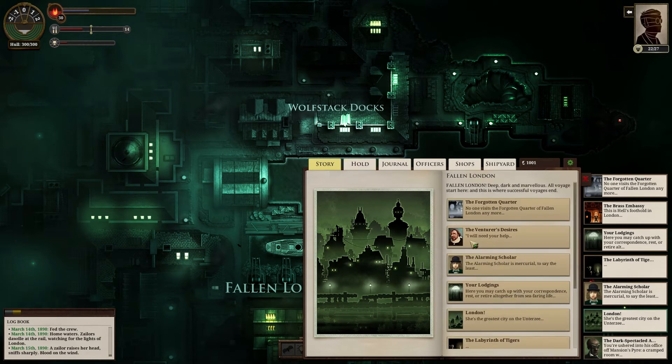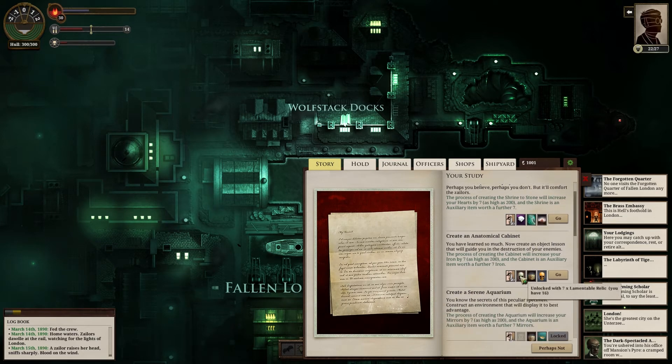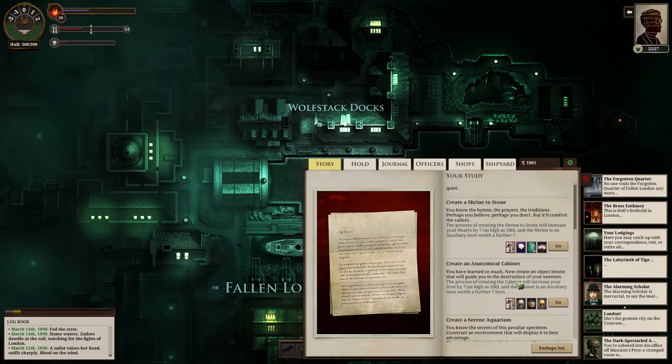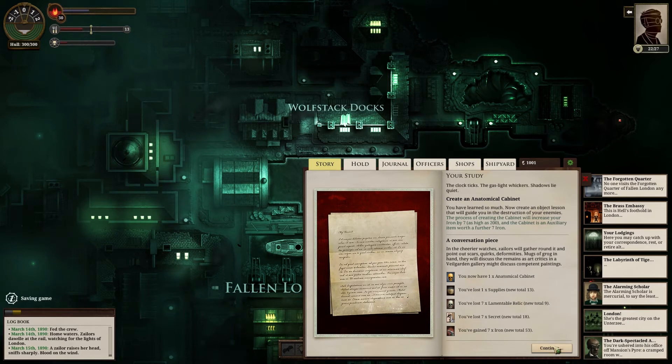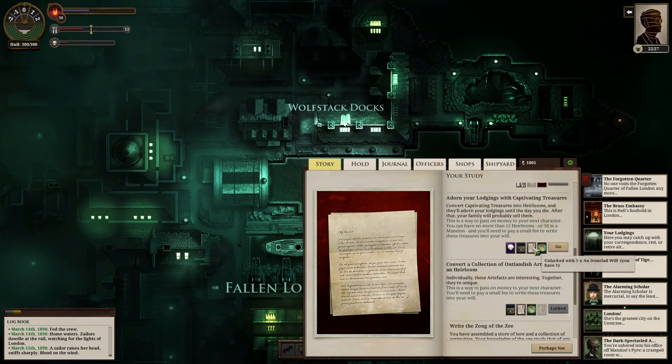Also go back to our study. We've got 21 secrets — let's make another anatomical cabinet, which increases our iron, the one we sold up north for a thousand. There we go: 7 secrets, 7 iron. Do we want to make that shrine of stone too? Hearts plus 7 — yeah, we'll find a place to sell it. It sells on the southern shoreline — Adam's Way or Varchus — for about 1,200.